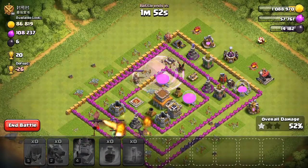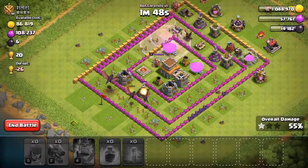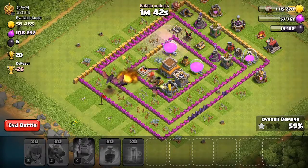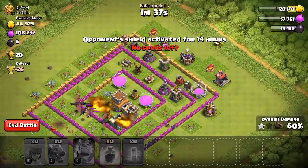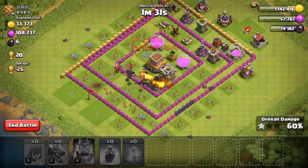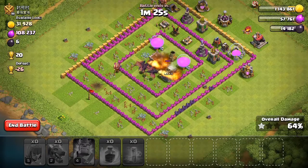That's 50% — that's one star. Hopefully he can take them out, because there's no more air defense left to protect the air. We could get his Town Hall. Going from either side got both their air defenses, which helped me out. I should 100% get his Town Hall here.